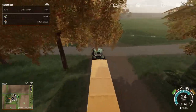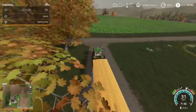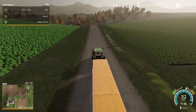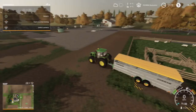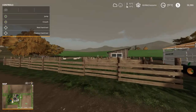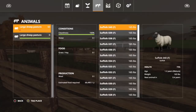Let's go grab the rest of the sheep. We'll skip to the end, look at the last load, and then refill the grass and the water. All 60 sheep are now in the pen — this is going to make our lives a little bit easier. Now we just need water and grass.